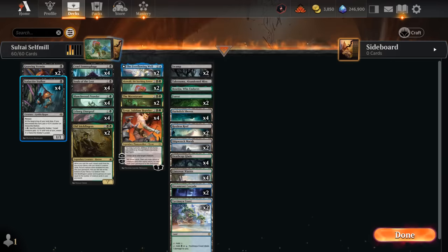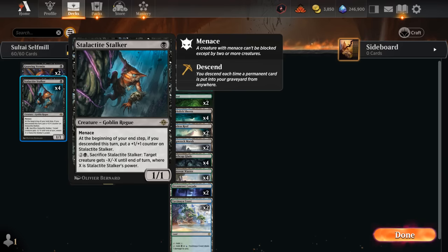We have four copies of Stalactite Stalker — a 1/1 goblin with Menace. At the beginning of our end step, if we descended this turn, it gets a plus-one counter. Descent triggers if a permanent card enters our graveyard from anywhere: discarding, a creature trading, or milling. We can also sacrifice a Stalker for three mana to give a creature minus-X/minus-X until end of turn, where X is the Stalker's power, so it scales nicely as the game progresses.